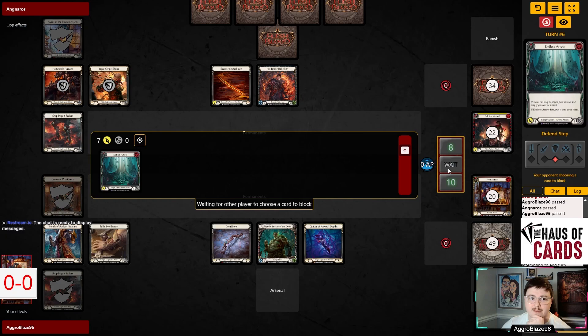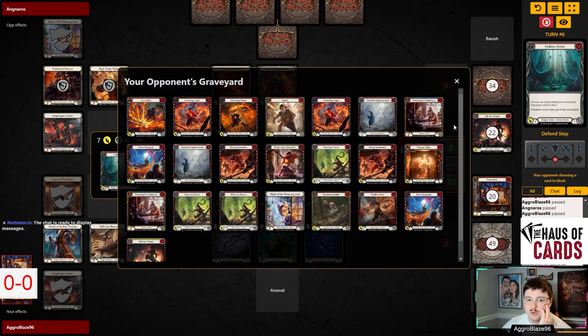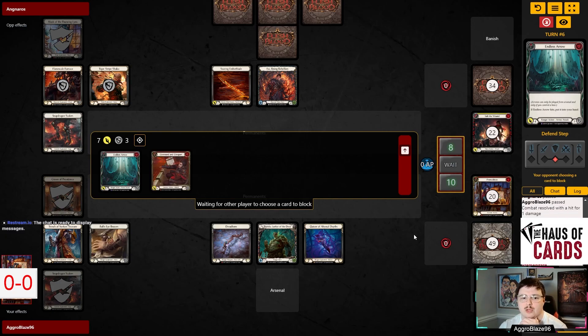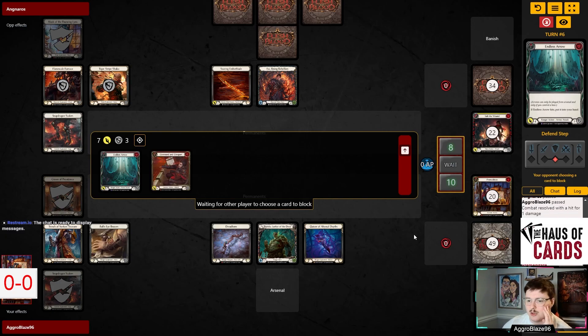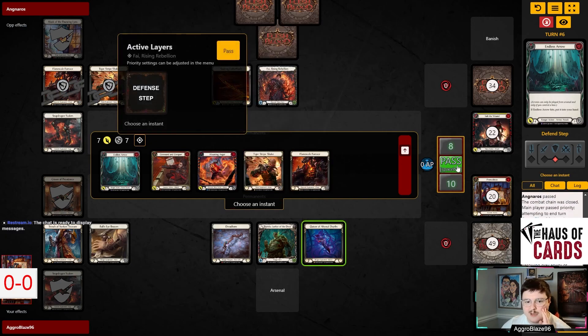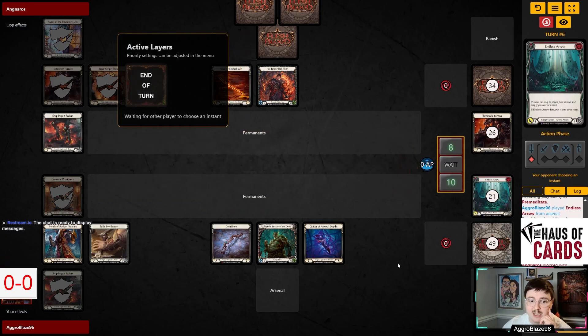If they finally drew an Art of War, maybe they have a five-card hand that puts on a lot of pressure — it's very possible they could take seven here. I think the only reason we're in as good a spot as we are in this game is because of how poorly our opponent has blocked. 100%, in as nice a way as possible — our opponent blocked poorly throughout the course of the game and has continued to give us this Endless Arrow. That's the third time I've thrown that Endless Arrow at them.